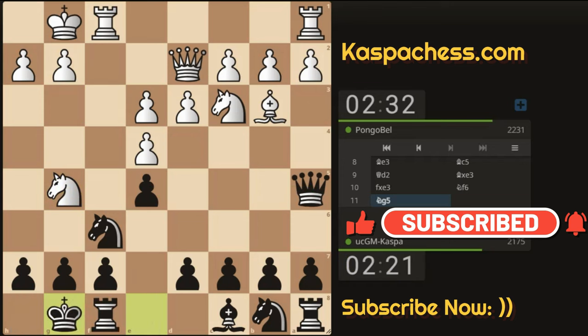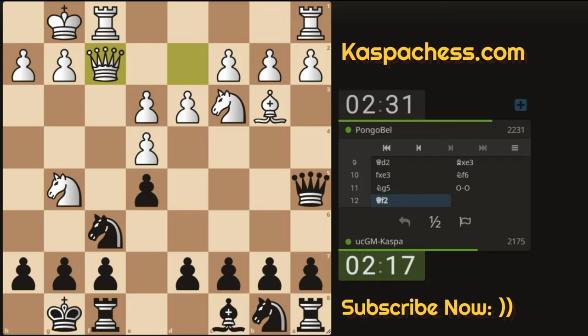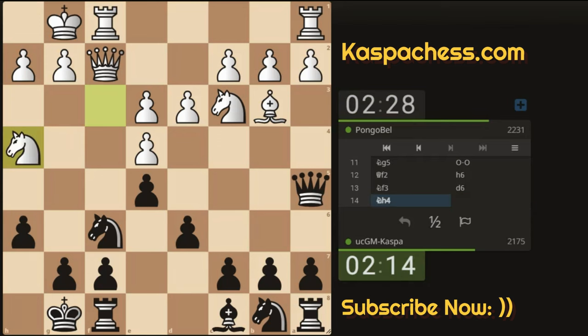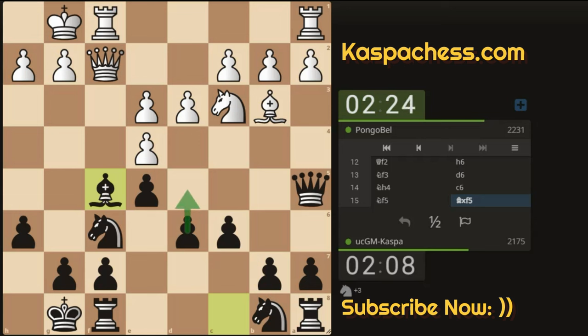There we see Knight G5 — I can just castle short. Everything is well defended. I didn't follow any opening principles; I violated many rules in the opening stage. H6, harassing that Knight. White retreats: Knight F3. Then D6, solidifying my pawn structure in the center and supporting my E5 pawn. Knight H4 — the plan is to go Knight F5, but I have Bishop takes. So I go Pawn to C6, paving way for my Queen to sit on C7 someday. C6 also stops Knight D5 and Knight B5. There we see Knight F5 — I can just take, getting rid of that monster Knight.